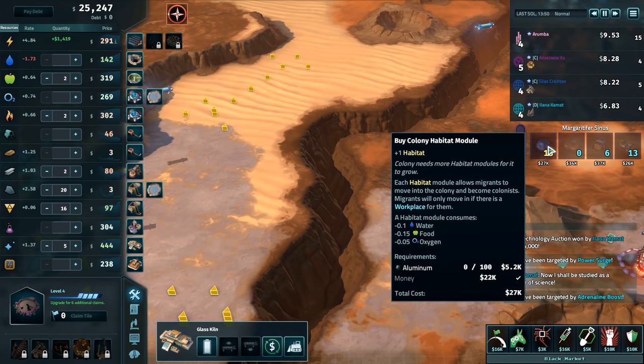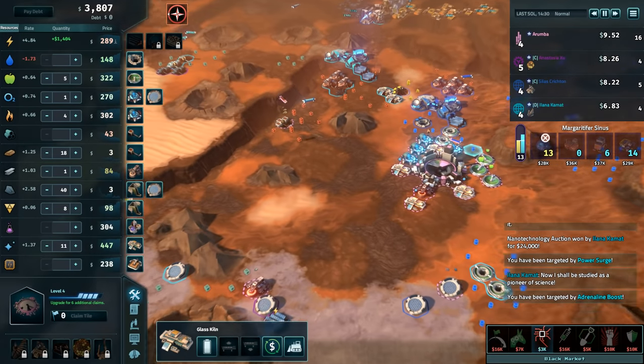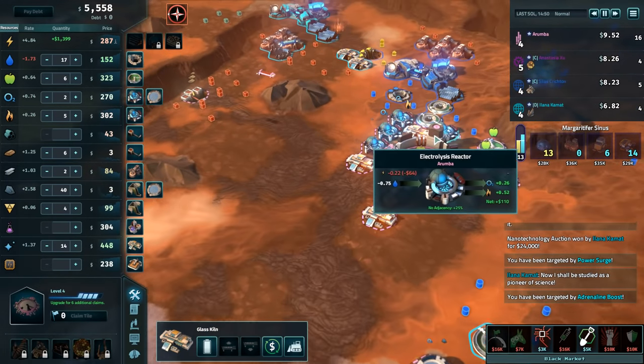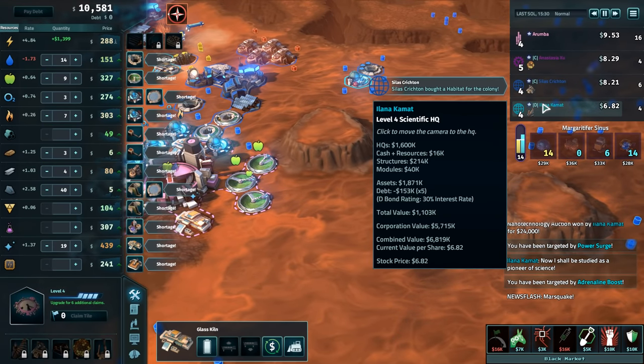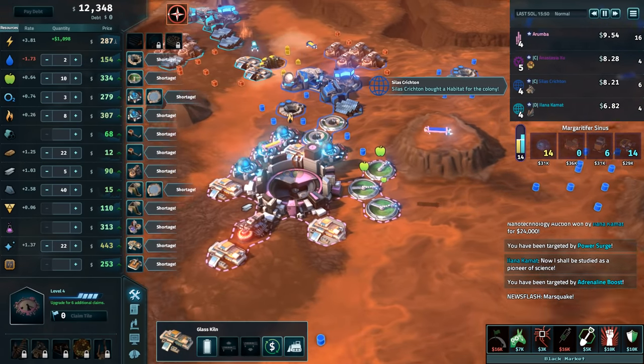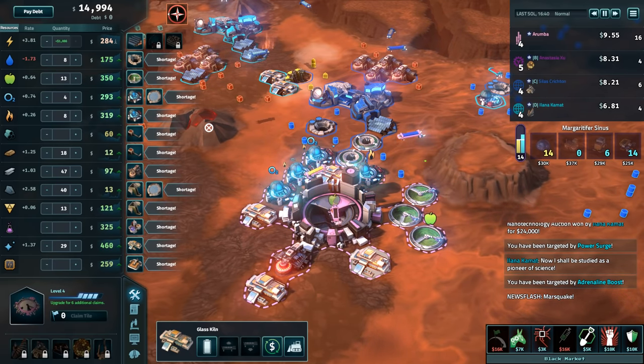I'm actually really surprised that I came back from this — I thought I was going to lose. Never do that again. Never do that early upgrade that hosed me for so long. Shortage of everything — awesome. Gotta love avalanches. It's called a Marsquake, excuse me.